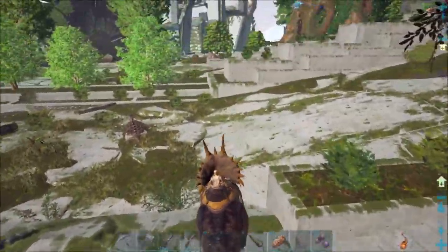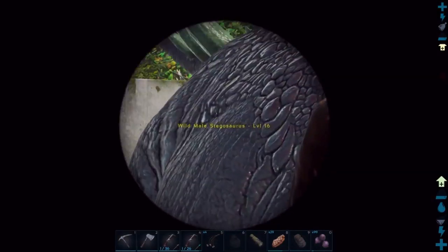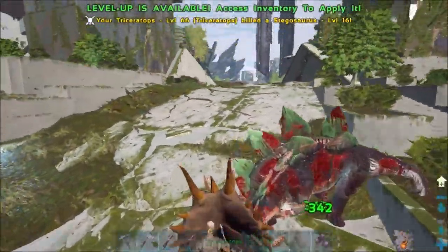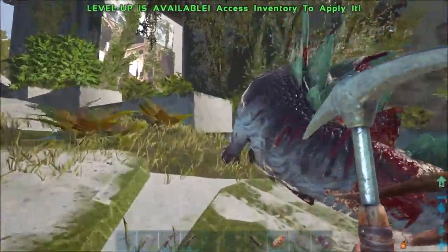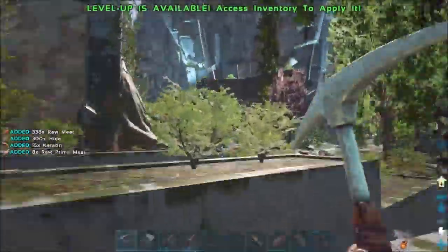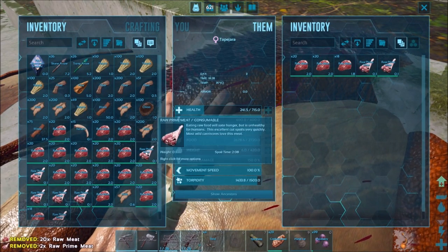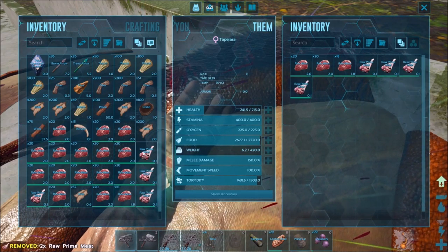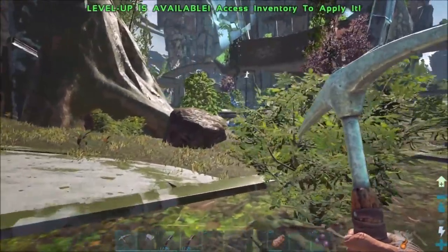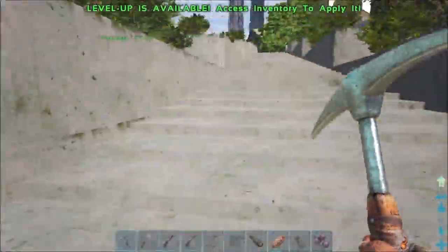It's not seeming to like the meat yet — maybe it's just not hungry. Let's see what level this stego is — 16, yeah not really worth it but I'll kill it for meat. Dead stego — let me grab the meat with the pick since that gets more meat. There we go — let me try raw prime meat on the tapajara. Let me throw all that in there. I may have to look up what they eat since I've never tamed one before.